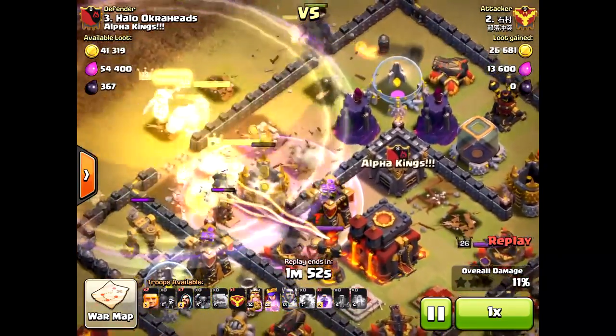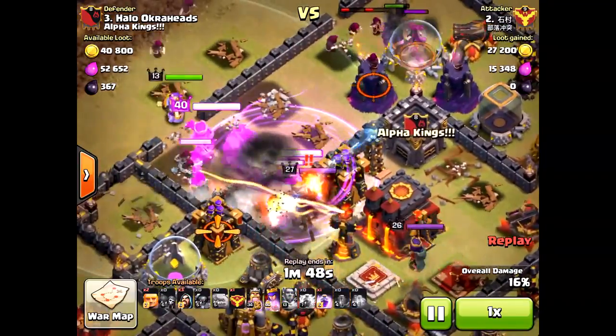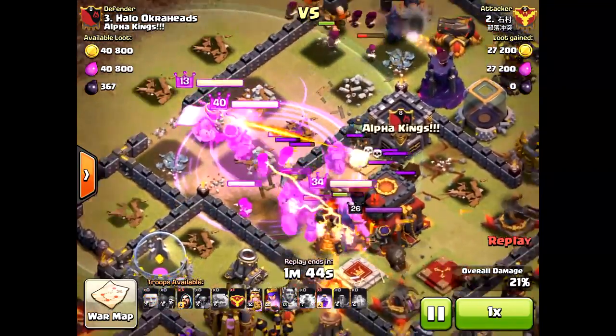My Inferno Tower is down. Not good — not good at all. Actually, pretty good use of the Eternal from the Warden. Saved some of his troops from that giant bomb.